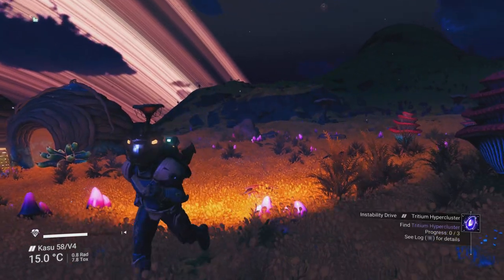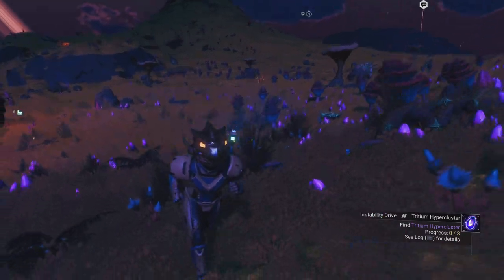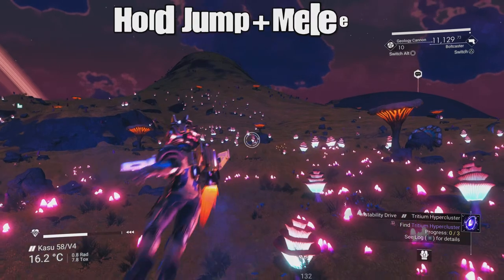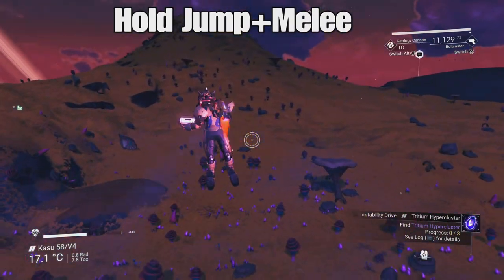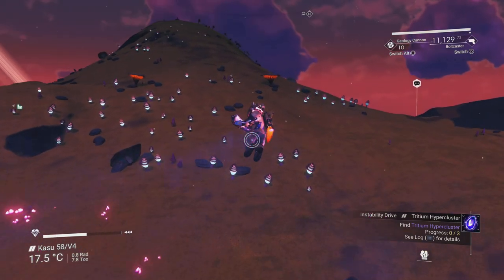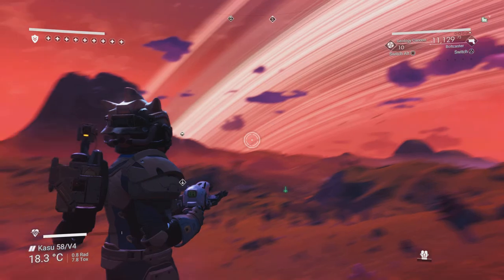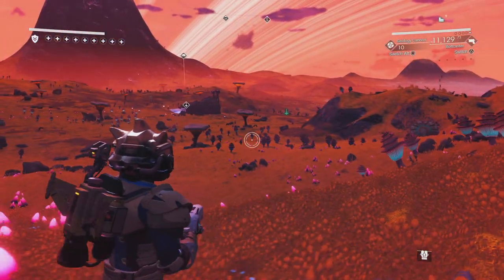The rocket boots help with initiating the super jump. First I'll show you the old method — the melee jump. While you're running, hold jump and then hold melee together at the same time. You can see he sort of hits in the air and slows himself down.